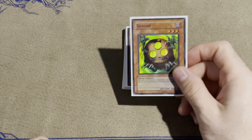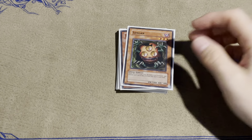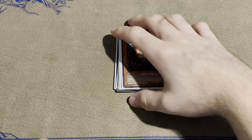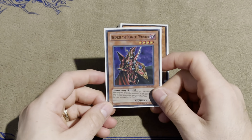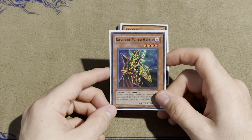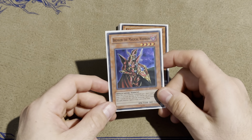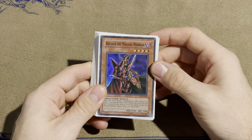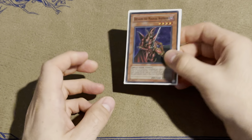One Sangan because he's the best floater in the game. Love having him out on the field — it's great for attacking directly too because sometimes you'll force them to use a Mirror Force or a Sakretsu Armor. One Breaker — this is a card I went back and forth on several times because it doesn't perfectly fit in this deck, but I'm not running Dust Tornadoes so having some extra spell/trap removal is pretty important. I do run one Breaker but I'm open to siding him out.